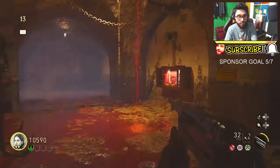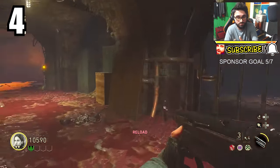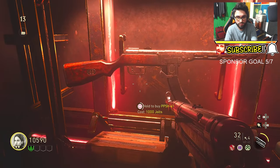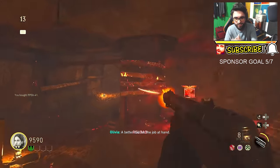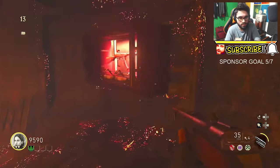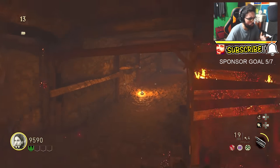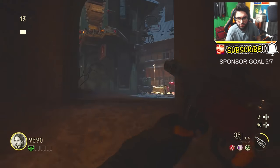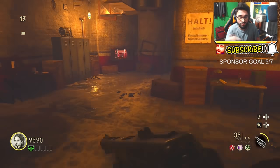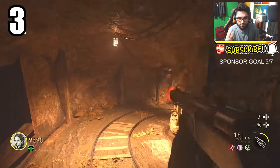Next up is the MP40, costing 1000 points, with 32 ammo in the mag. This is actually our number 4 pick — it is really good for killing zombies. The PPSH is the honorable mention here. MP40 is really sick for killing zombies, but PPSH — I personally love this gun, though I really prefer the World at War and Black Ops 3 versions. In World War 2 it's got 35 ammo in the mag.